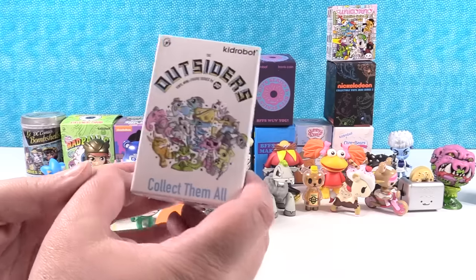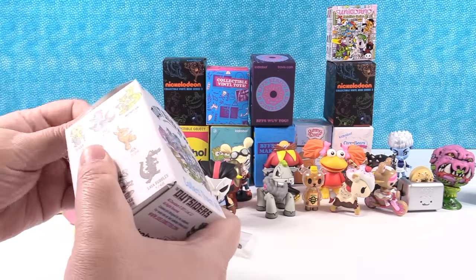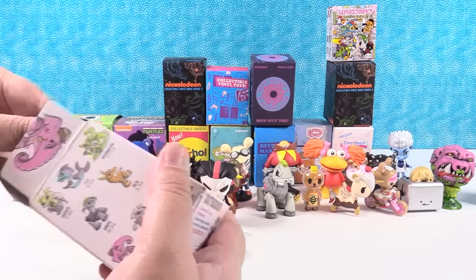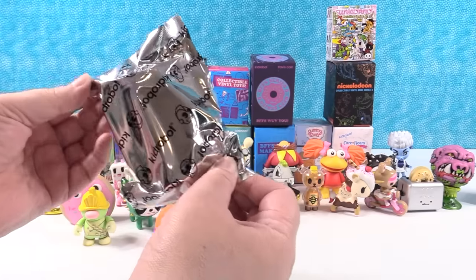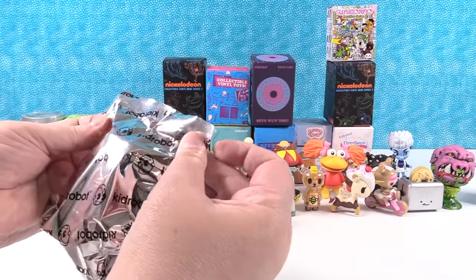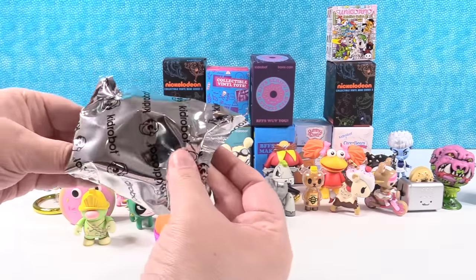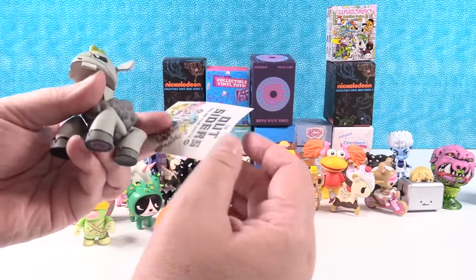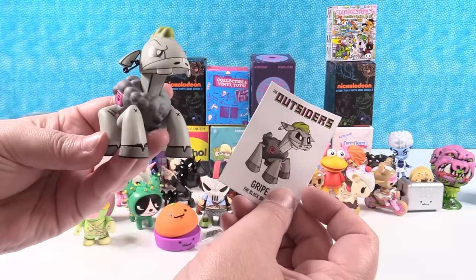Opening one of the Outsiders figures — they come with a little car. We're out... oh no, another duplicate. A duplicate Grape. All right.